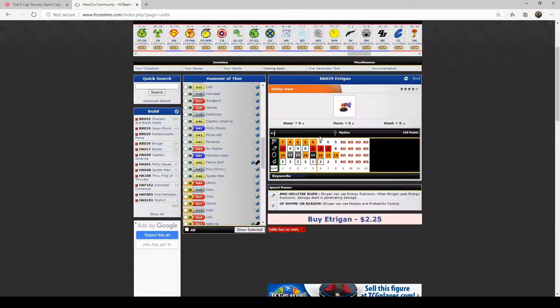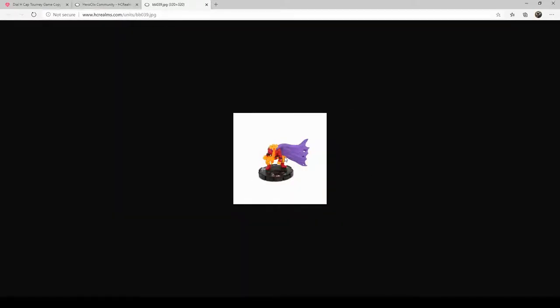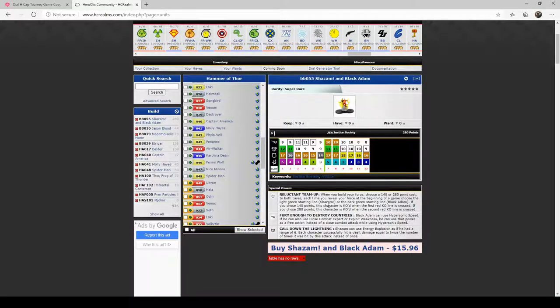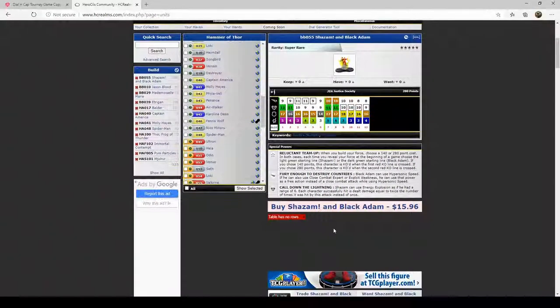Is that your whole team? That is — yeah. Etrigan's not actually on my team, he's on the sideline. Shazam and Black Adam take up about 300 points on my team. A lot. My team is going to be... thank you guys so much for voting for the only good figure in the set: Captain America.